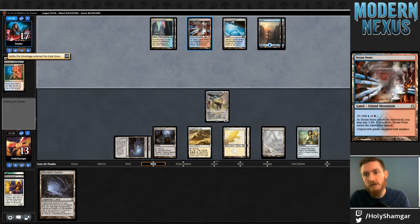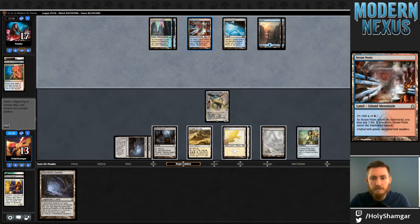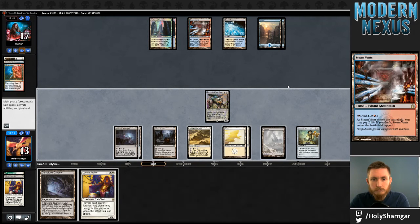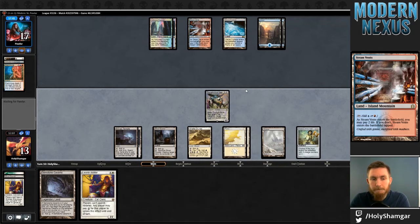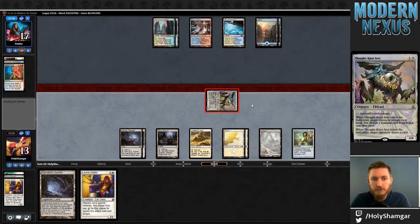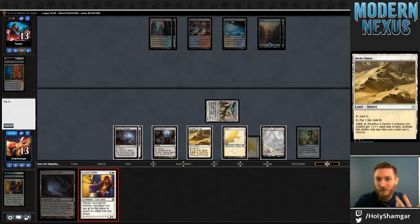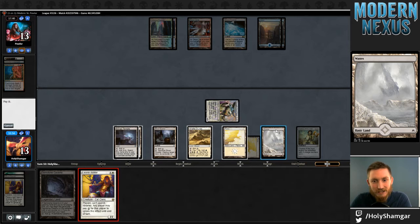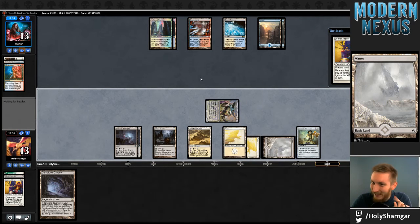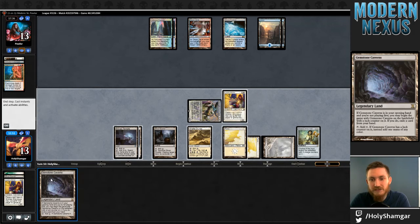They don't even have double red for Anger the Gods, which we can also restrict if that ever becomes necessary — assuming they don't have a basic Mountain, which some recent lists have not had. I'd expect them not to have one. Another Arbiter to go with this Ghost Quarter. I'll go ahead and attack. I'm just glad I haven't cast anything into my own Chalice — I should be careful not to get too excited. I'll hold this Ghost Quarter.